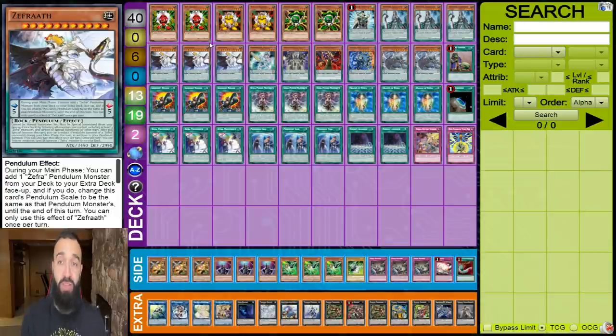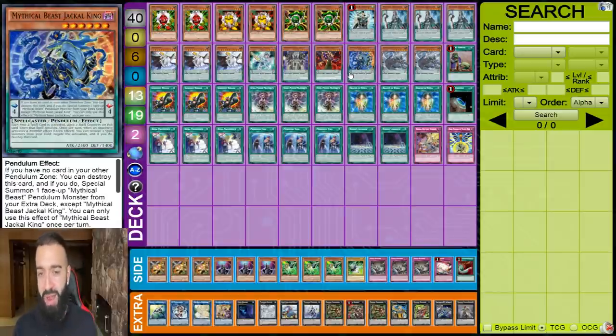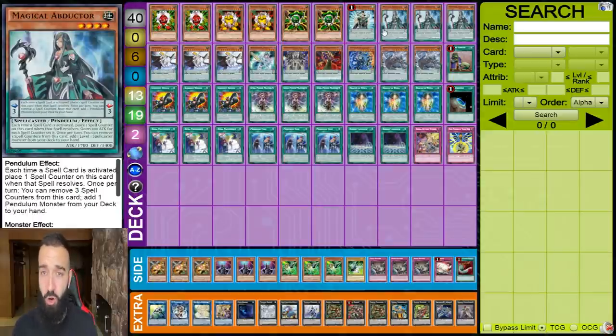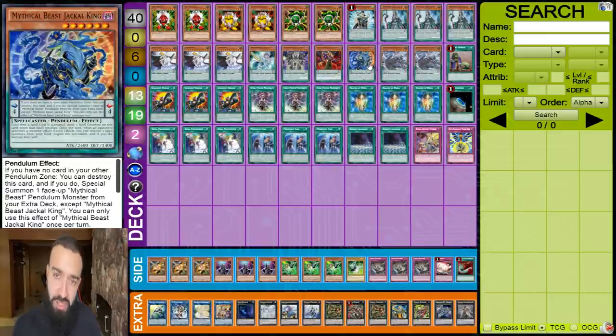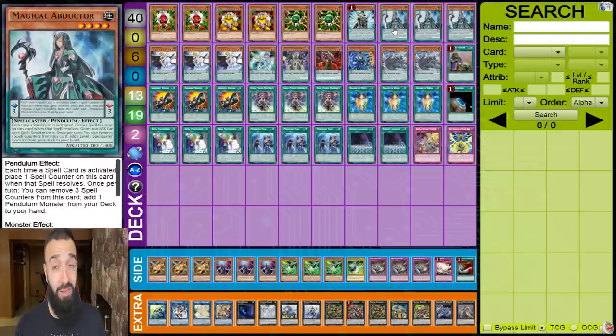The only thing I'm missing here is not enough pendulum cards. The best way to play this deck would probably be 45 cards, playing more magicians — a Mighty Master or a Jackal. Those are all very important and I missed every single one while playing. One Jackal is not enough; you need more actual pendulum monsters. Mighty Master conflicts with Zephyrath, so I couldn't play it — but man, if I had one Mighty Master it would have been so much easier.